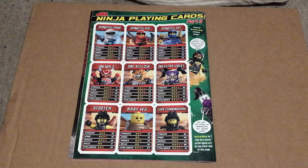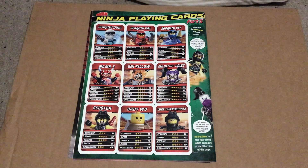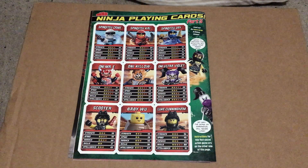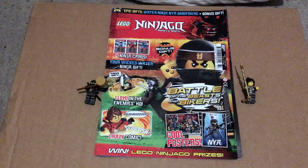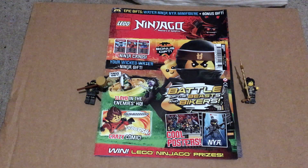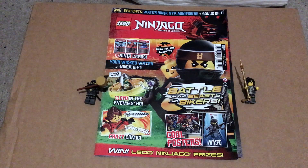On the back cover we get some more Ninja playing cards. In this magazine we get Spinjitzu Zane, Kai and Jay, Oni Mr. E, Killow and Ultraviolet, Scooter, Baby Wu and Luke Cunningham. That's the end of this video — if you enjoyed it don't hesitate to like and subscribe to my channel for more videos like this one. You can also follow me on Twitter for updates. Thanks for watching, I've been Marvel Mani.